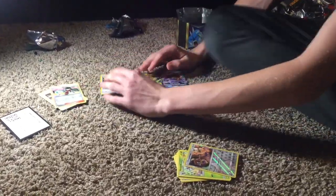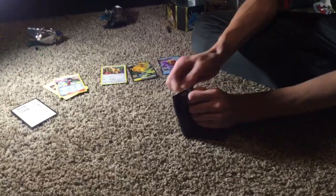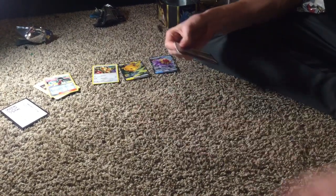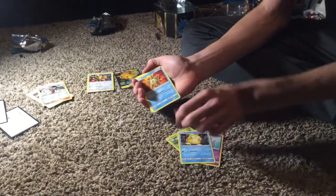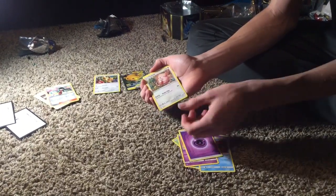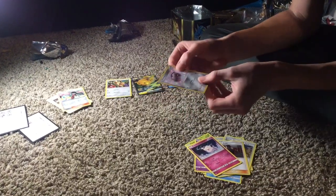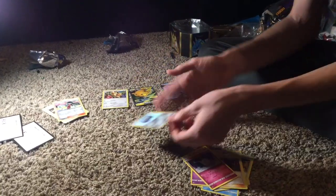I'm going to put this one here and I'll put the Eevee here. Hope you can see that. And then next we have two more packs — I will save the last Charizard for last. Let's do Mewtwo this time. Here is the code. Let's see — Clefairy, Beldum, Holo. That is SV30 out of 94. That means it'll be worth a little bit more. That's pretty cool.